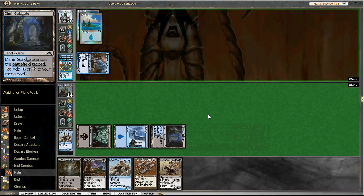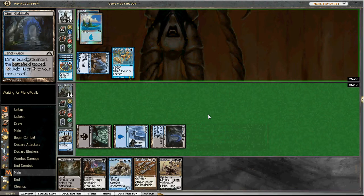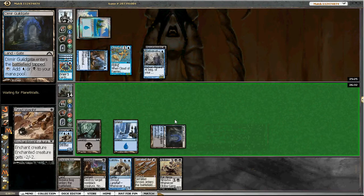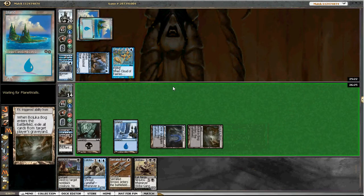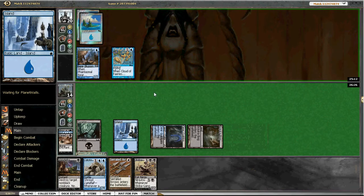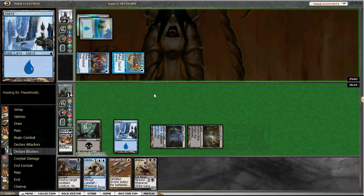Just gonna hit. He didn't play a land that turn so this actually ended up working really well. I can go for a dead weight and bajuka bog the rest, and leave up vendetta for the ninja - I think that's the best option. Snapper would probably resolve, but then we have serrated arrows if he counters anything. I'm just gonna wait and see what he does. I think we're in very good shape.